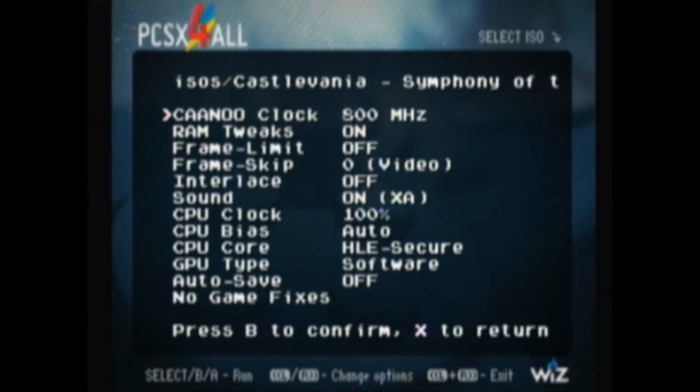You can set the clock speed of the emulator. I set it at 800 — usually 750 is the best. You're going to want to set the RAM tweaks as well; I'll turn those on.